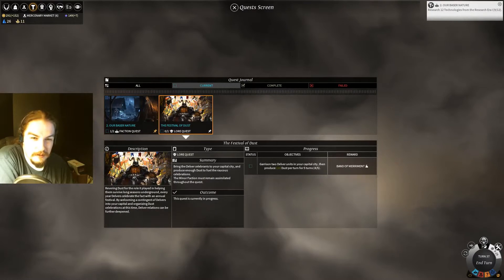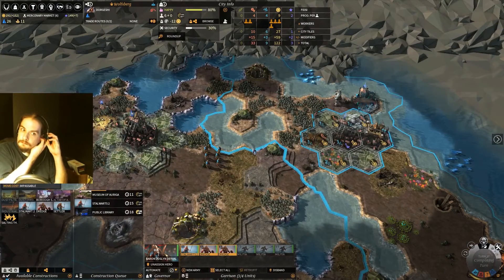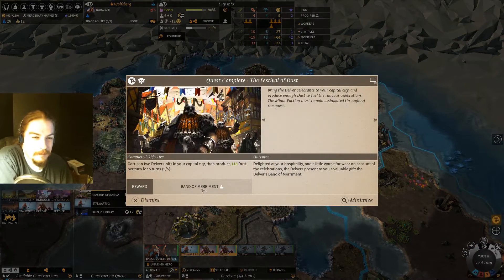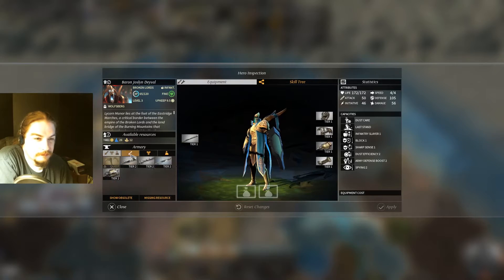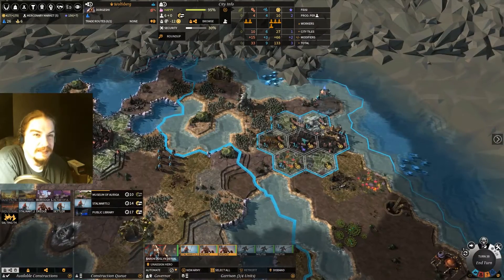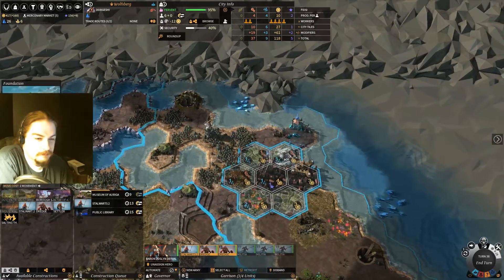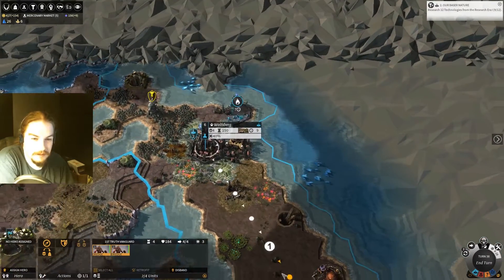How's this quest coming? One more turn. Okay, Band of Merriment! We're actually going to grab that up — he's in tier one and I'll keep him in tier one for now and we'll apply that. Now we can actually move this back on influence and we can take these two dredges as a new army and have them explore for us.